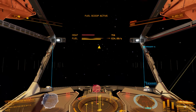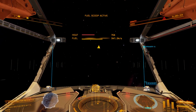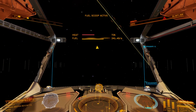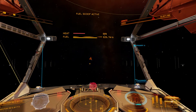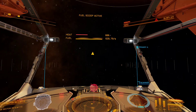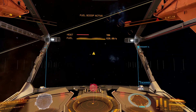The whole purpose of it is basically that you can use the Neutron Star to jump further than your maximum jump distance allows. I'm currently running around in a Crate Mark II and I believe with my Guardian Drive and my max engineered FSD, I've probably got around about 37 light years.